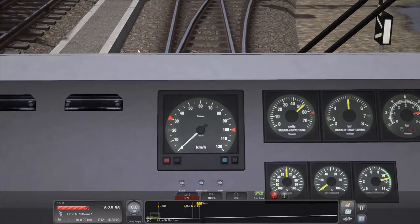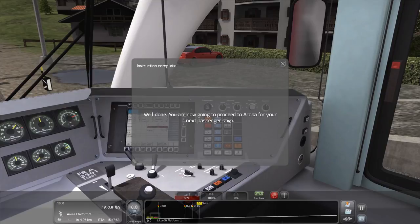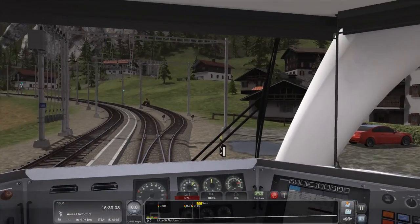Cabin lights — that might help, see what I'm doing. Apparently jobs are good. Okay, I'm now going to proceed to Arosa for my next passenger stop. 10-4. Do I need to be on the lookout for a signal here or are we just trotting on?